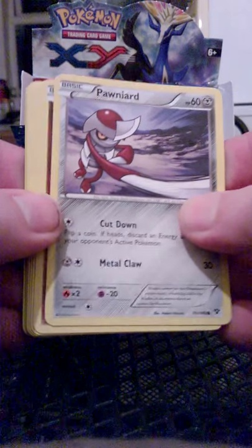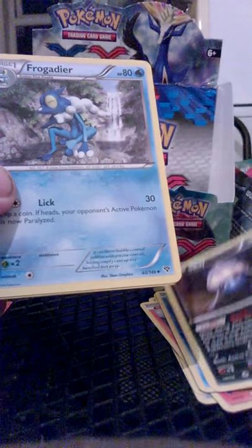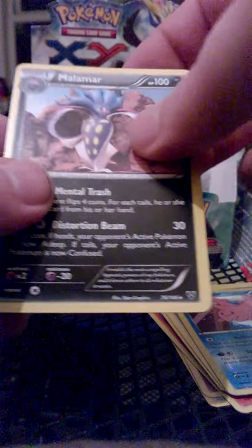We have Pawniard, Jigglypuff, Fennekin, Rhyhorn, Pangoro, Inkay, Froakie, Professor's Letter, of course the Reverse Rare, and a non-hollow Malamar.